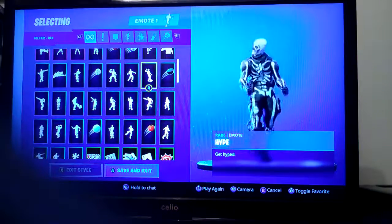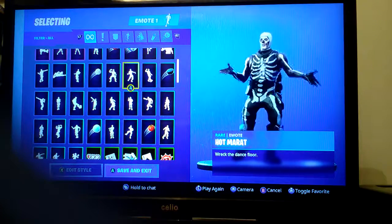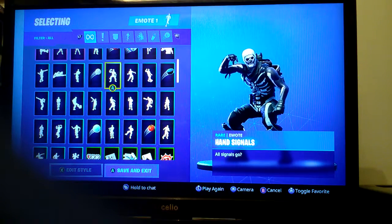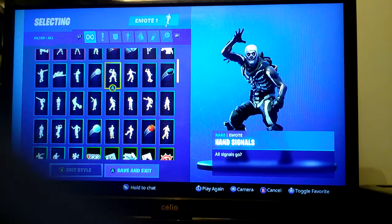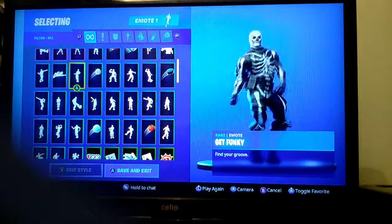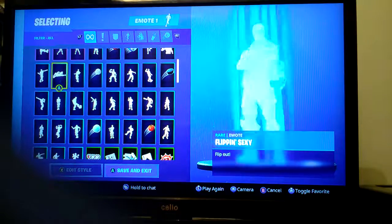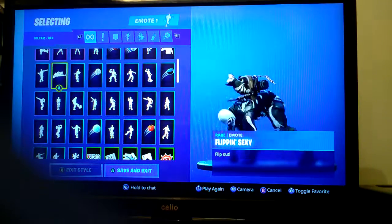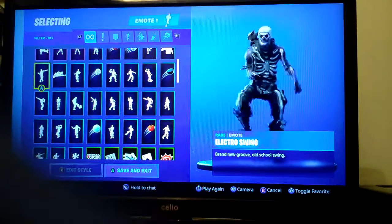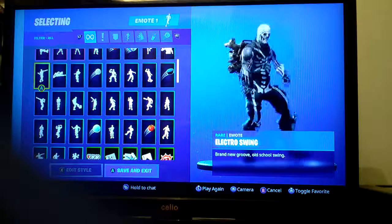Hype, Hot Marat — which was actually free, you don't need to buy this one. Pan Signals — I'm just going to talk over this one since there's no speech. Get Funky — definitely one of my favorite dances from the battle pass. Flippin' Sexy — I did this once to dodge a sniper bullet. Electro Swing — probably my favorite emote apart from Take the L, probably my second favorite.